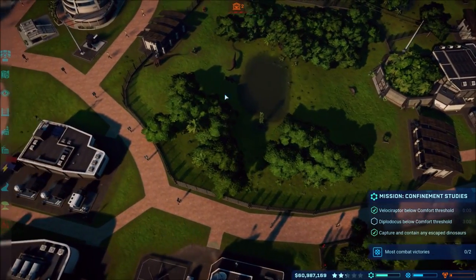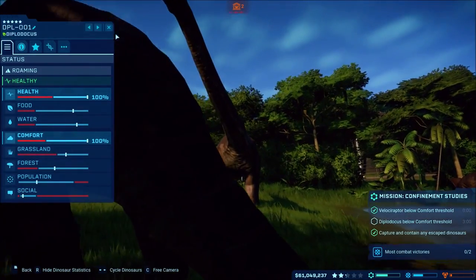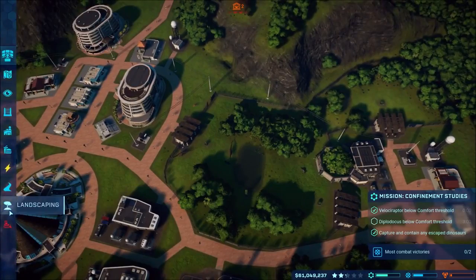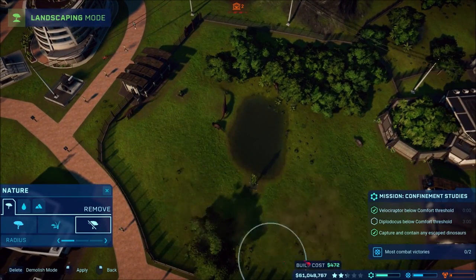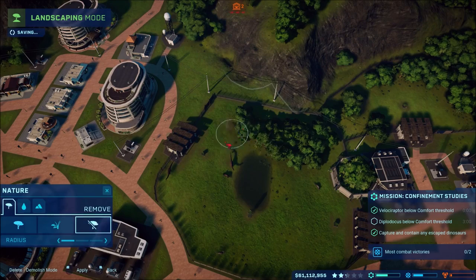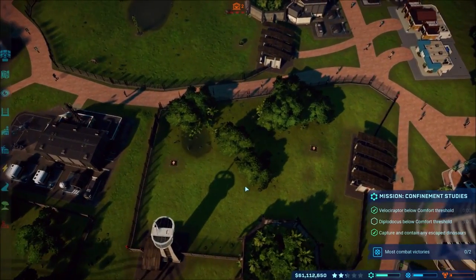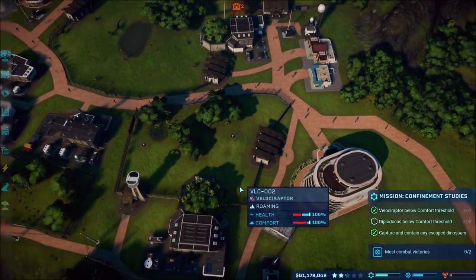Now it's time for the Diplodocus - what does it need? Probably forest would be the easiest thing to get rid of. Okay, time to deforest this place. Oh, just a little more. Oh shoot, sounds like hitting walls - what are you angry about? You shouldn't be angry; it's not showing you're angry about anything.